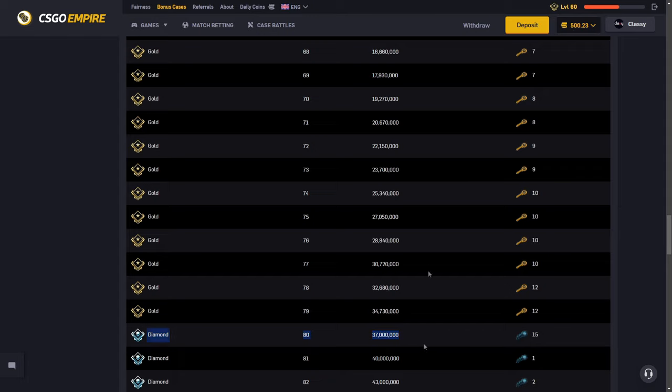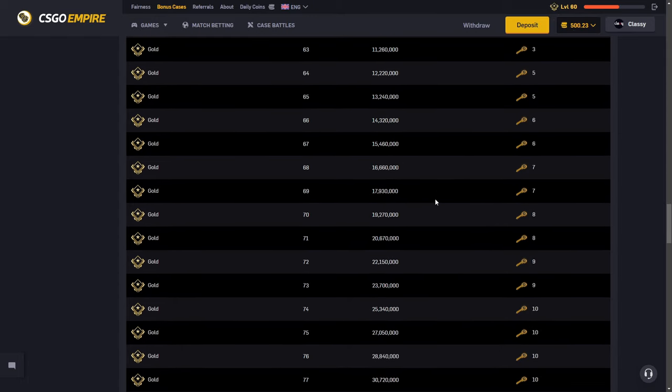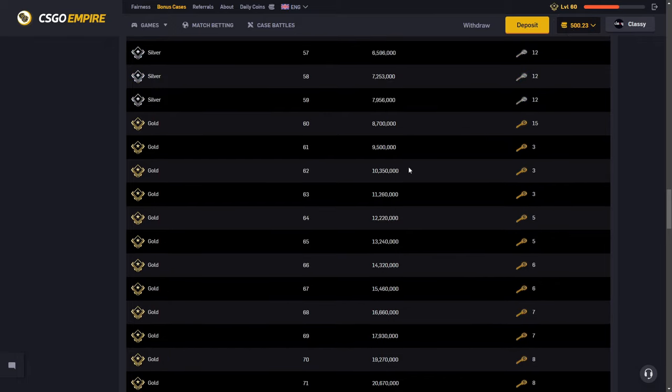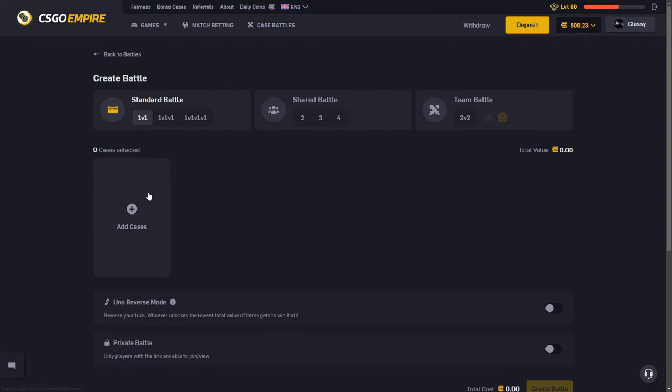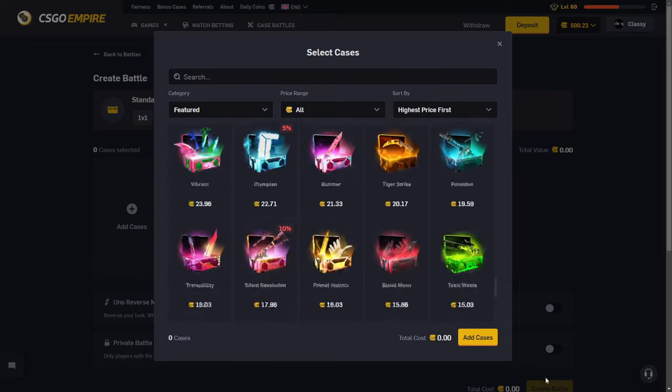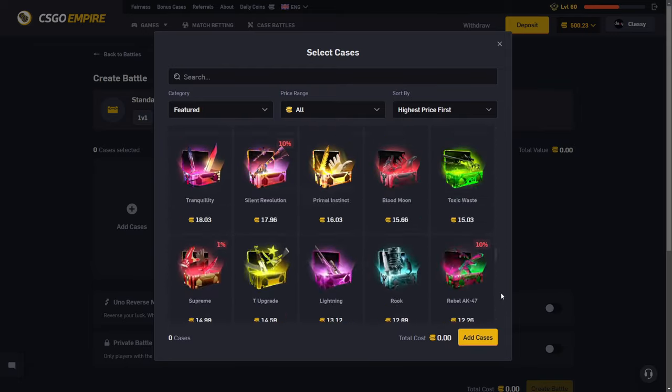I can't wait to be diamond. If anyone's diamond, let me know down below. I'm really curious if I have any viewers who are diamond. It's about 370,000 wagered; we're about 110,000. Case battles also give you less XP than roulette, even though case battles have a higher house edge, which is weird.